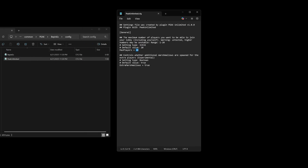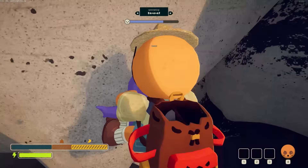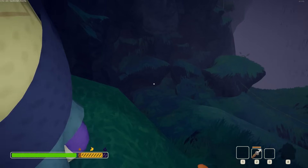In here you can change the number of players, and if you don't want extra marshmallows to spawn, you can change this to false as well. After that, just save the file and close it. Keep in mind that playing with more and more players will result in a laggier and unstable game, so do experiment to your heart's content if you have a larger group.